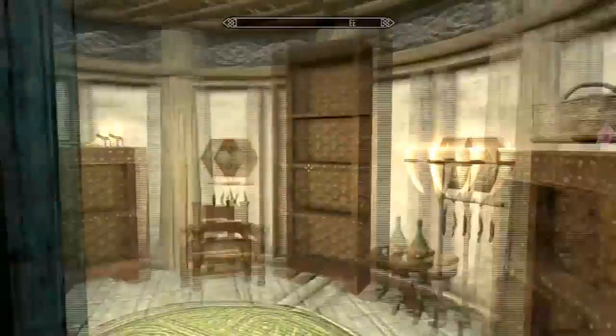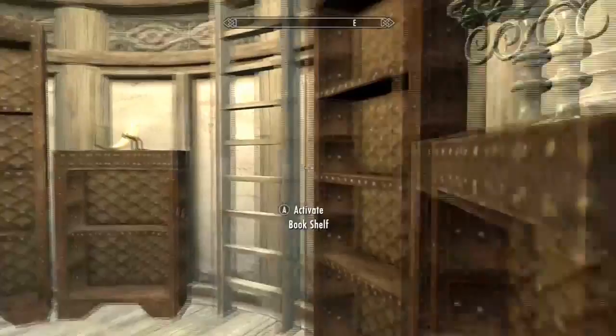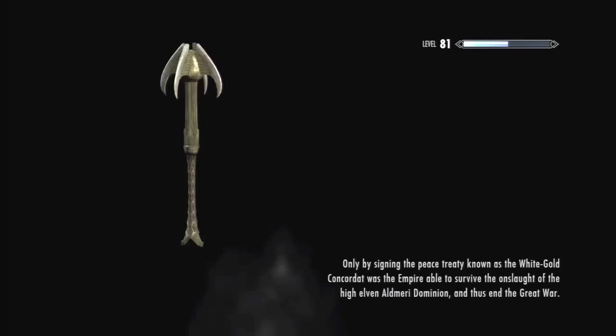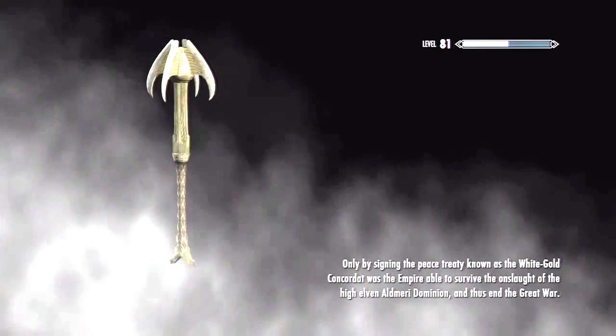I'm actually going to run upstairs and show you one more look at the library — I think I went through it a bit fast. As you can see, this is the first floor, and if we run upstairs you can see the second floor. And then I'm actually going to go up on the balcony here. So yeah, this is the conclusion to all nine of the rooms for Hearthfire.